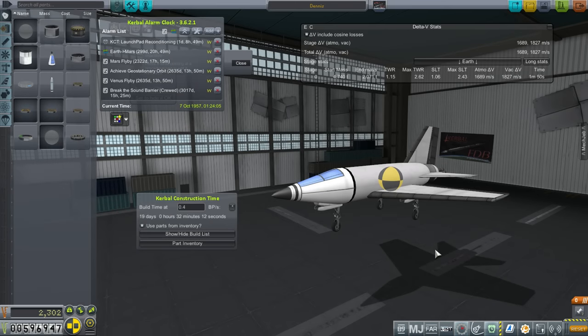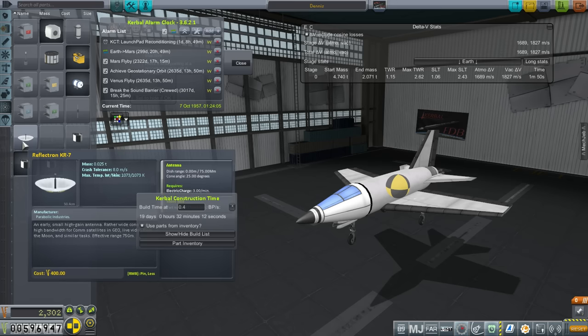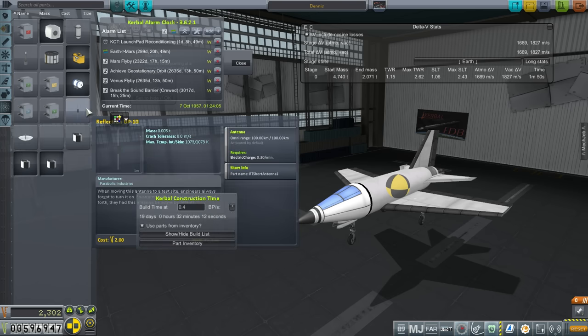Hello everyone and welcome back to my Realism Overhaul series in Kerbal Space Program 1.1.2. In this episode I hope to launch the Mars Flyby mission, which we will have a window for in 299 days. We might need some technology to communicate with such a mission, so we'll have to look at the tech tree to see where we get an appropriate antenna. Right now this dish only has a range of 75,000 km under current Realism Overhaul configurations, which would not be enough, so we need an antenna that will actually work.